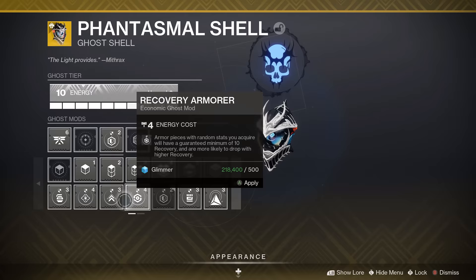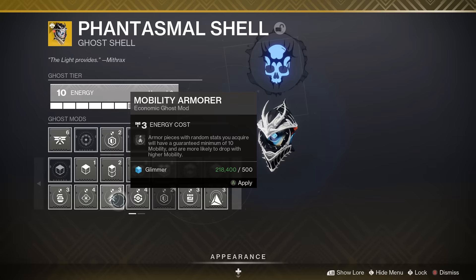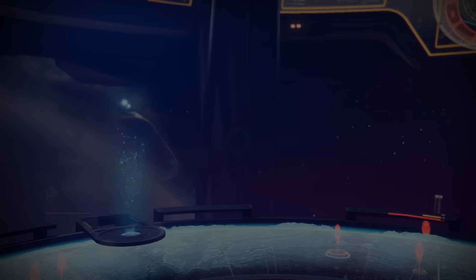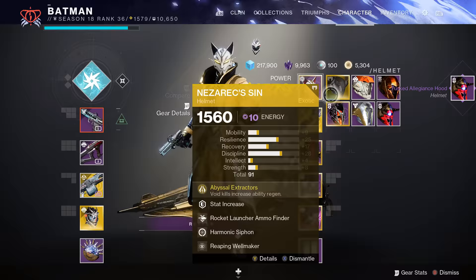On my Warlock build, I want Recovery, Discipline, and Resilience. If I spec Recovery with my Ghost, I have a chance of getting Discipline, Intellect, or Strength — but if I spec Discipline, two out of three chances I'm getting the other stats I want. So always spec the one category where you only want one stat out of the three.